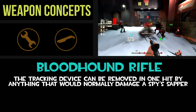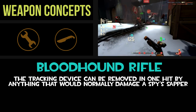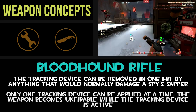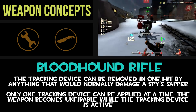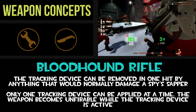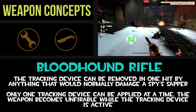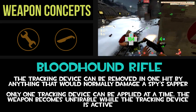The attachment can be manually removed in one hit by anything that would normally destroy a sapper — an Engineer's melee weapon, a Pyro's Homewrecker, or the Neon Annihilator. But even if none of those classes are around, the tracking device will automatically fall off after 10 seconds. Also, the most important part is that you can only attach one tracking device to one player at a time, so once you tag someone, the weapon becomes unfireable. I was thinking that when the tracking device is actively attached to someone, the Engineer would put away the rifle and take out a small radar-powered monitor — mainly cosmetic, but also displaying an arrow pointing toward the tracked person's location relative to the Engineer. Once the tracking device is destroyed or falls off, the rifle is taken out again and can be fired normally.